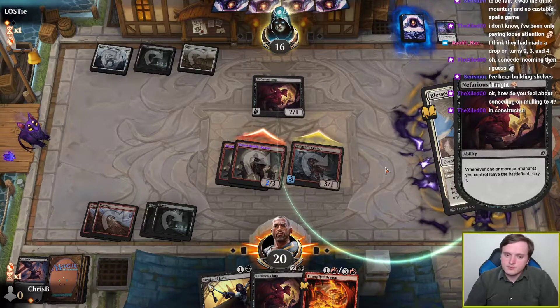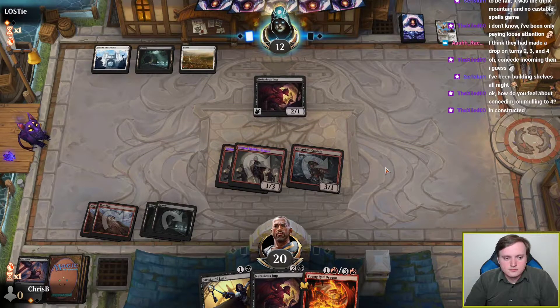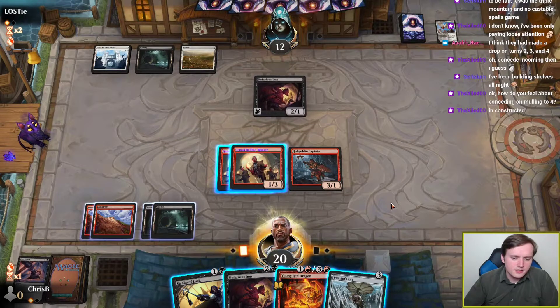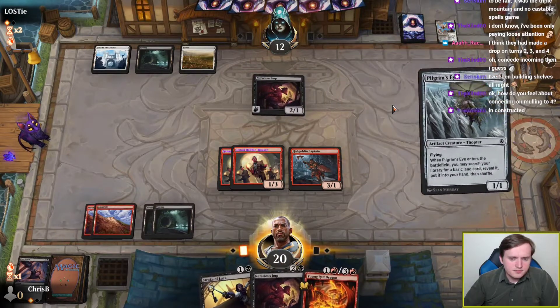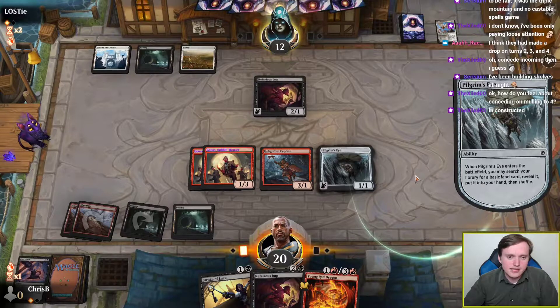Still nothing? We can Pilgrim's Eye, get a third red source to fix for triple Genasi activation, activate Genasi at sorcery speed, and then attack with Hobgoblin Captain through the Nefarious Imp. Continuing to chunk away at our opponent's life total.